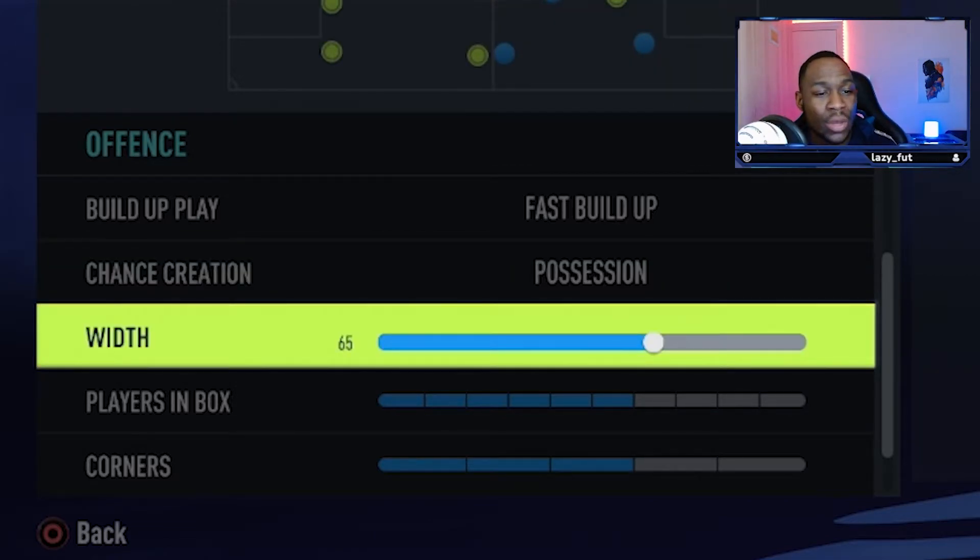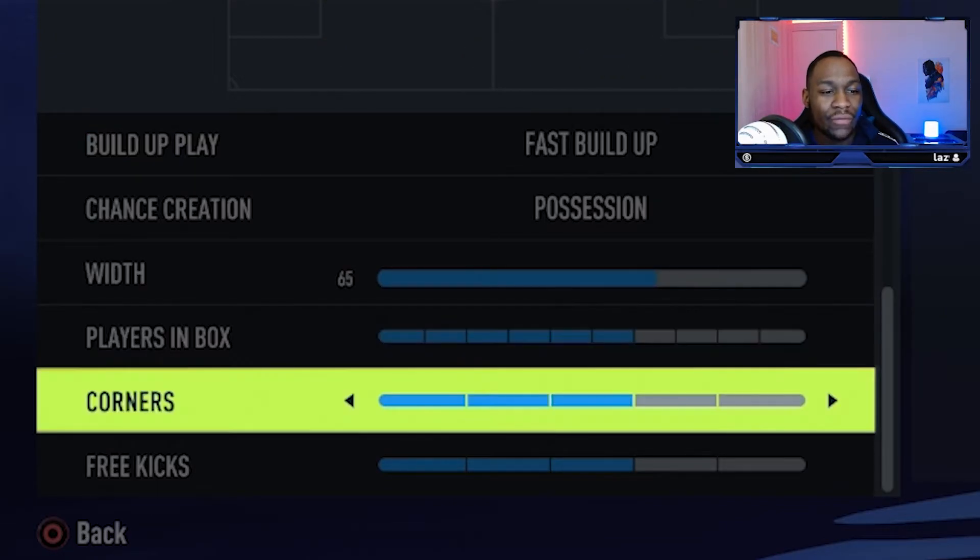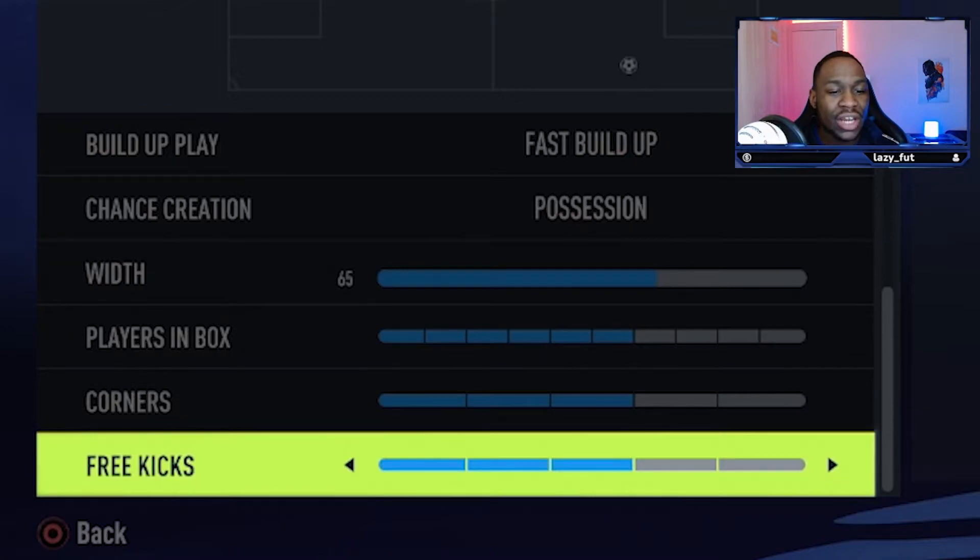Going into your team's width, you are going to go with 65. You do have quite a narrow formation, so you don't need to go too wide, but we don't need to be too narrow either — 65 gives us the perfect width. And then lastly, with your players in the box, you are going to go with 6. With corners, you're going to go on 3, and with free kicks, you are also going to go on 3.